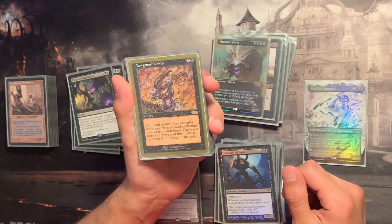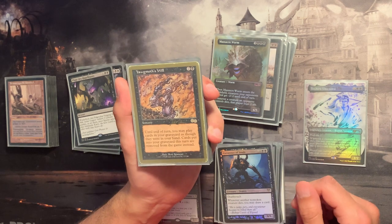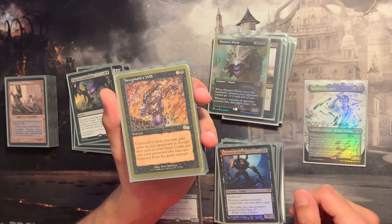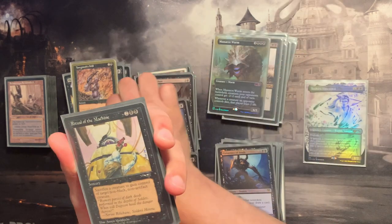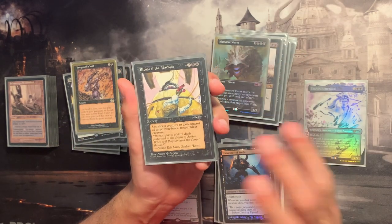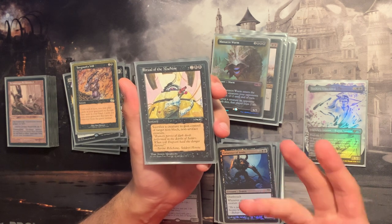Yawgmoth's Will allows us to access non-instant cards from the graveyard — since we're playing a graveyard-heavy deck, this was a no-brainer to include. There's also a Reserved List card that's quite cheap for its effect: for four mana you sacrifice a creature — hopefully a token, but maybe your commander — and you gain control of a non-black, non-artifact creature. I'm testing it as a fun card.